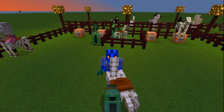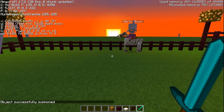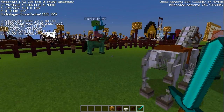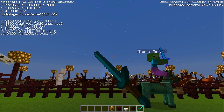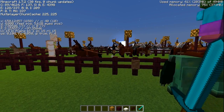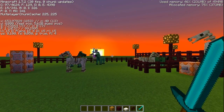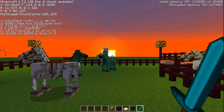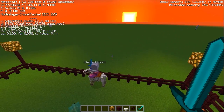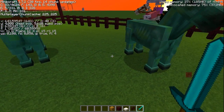Now to the coordinate system — it works as follows. Let's activate the F3 screen so you can see my coordinates and directions. I'm looking east, and if I go east, my x-coordinate increases. If I go west, my x-coordinate decreases. The y-coordinate increases upwards and decreases downwards — that's pretty easy to remember.